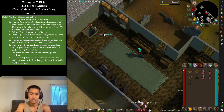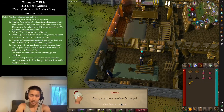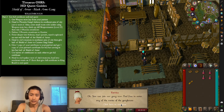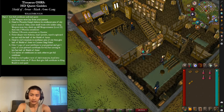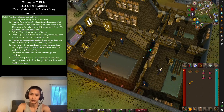Now that you have both crossbows, go back to Katrina. She'll confirm you can join the gang and gives you full access to every room in the headquarters. Once you have that, head into the next room and climb upstairs.